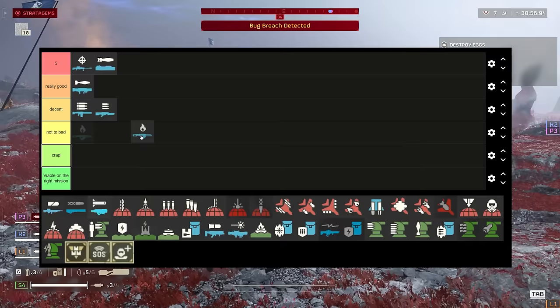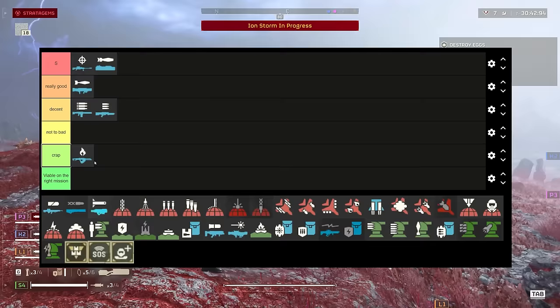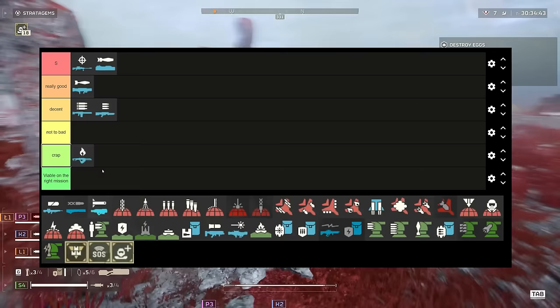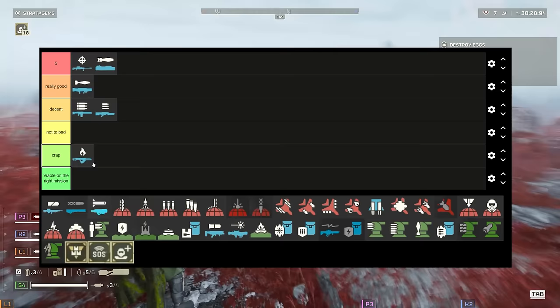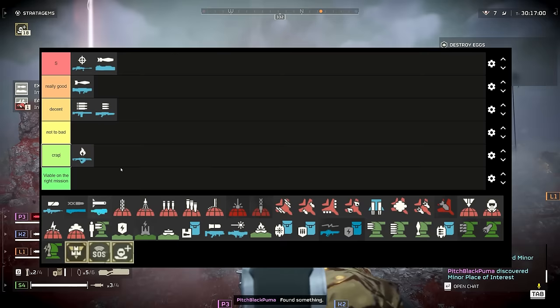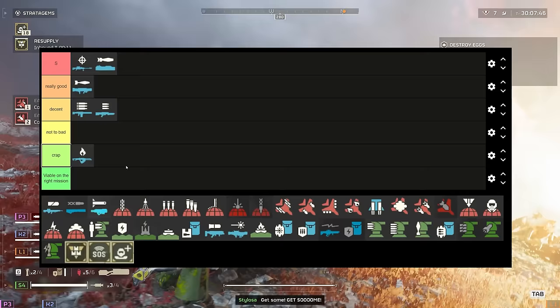Next up is the flamethrower. Honestly, it's crap. I really want it to be good — it can kill Chargers super fast and is great against Terminids since they all want to get close. But the problem is that when you turn, it flicks the flame and gets caught on terrain, which means you set yourself on fire and set your team on fire too. If you just want to go burn stuff, take it because it looks amazing. But it's crap.